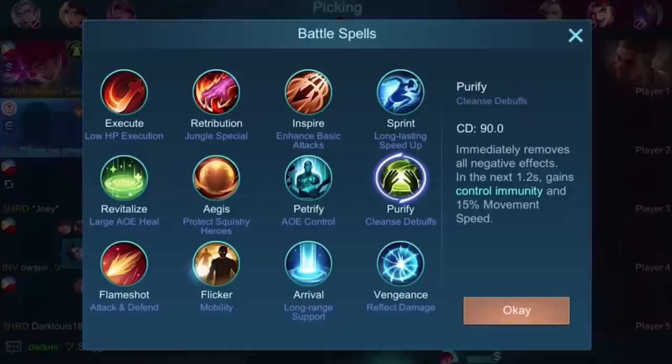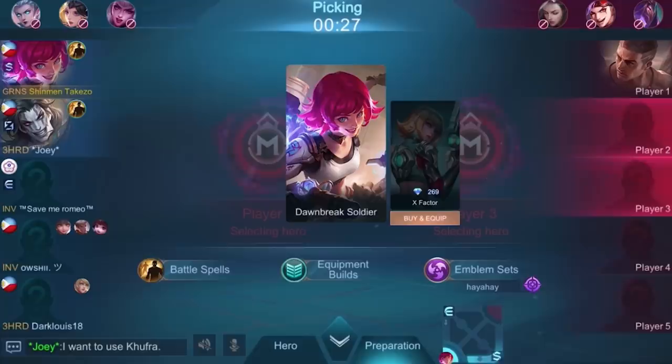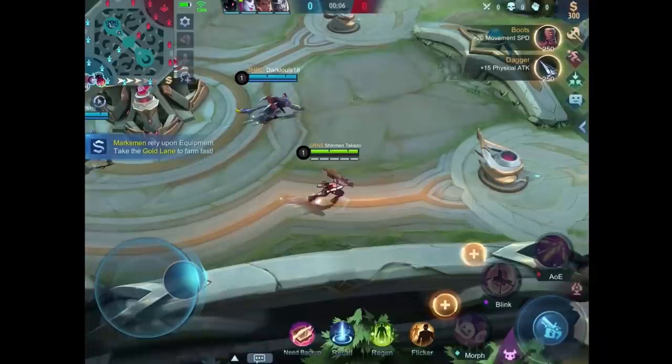For the emblem let's take assassin and get this so that we can deal more damage. For the spell let's use flicker so we can get away. For the items, I don't think any of these item sets are good so we'll just buy manually in game — and yes, it's going to include a brute force breastplate, and I hope I don't have to explain why.